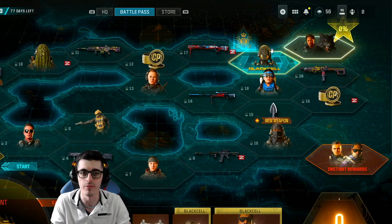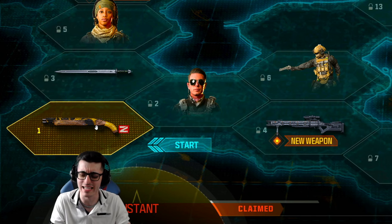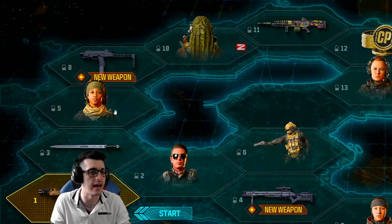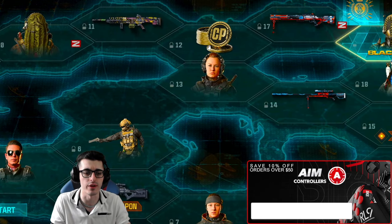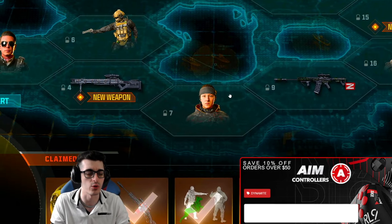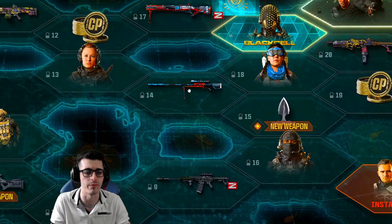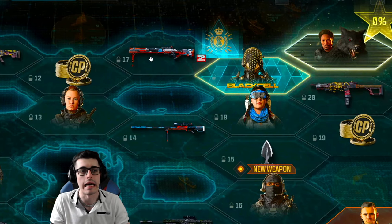Going through some of the other sectors, you have Black Cell — that could be your starting point if you buy the $30 bundle. Throughout the pass you can see a blueprint there; the blueprints themselves don't look that crazy, but the Black Cell variants with tracers are going to be a lot more impressive. You see some operator skins, a finishing move, our new weapon in the top left of the map which is the MP9, some Zombie consumables, some decent looking blueprints, some COD Points, and another operator skin towards the bottom. I see a Dokibi skin up there with a nice bandana.